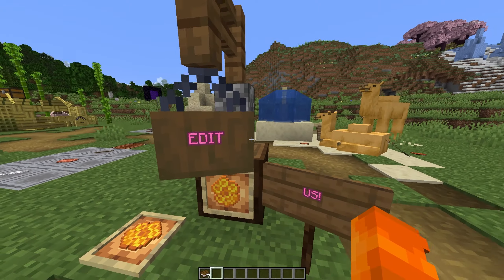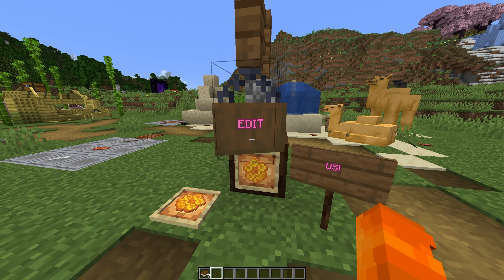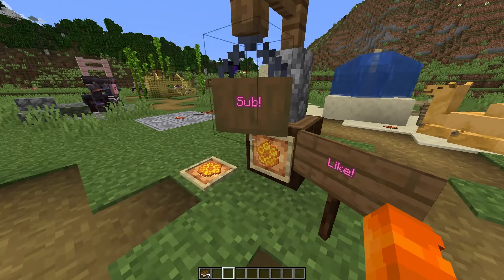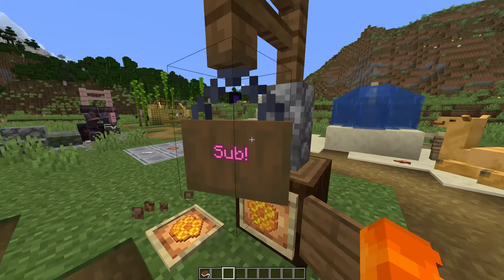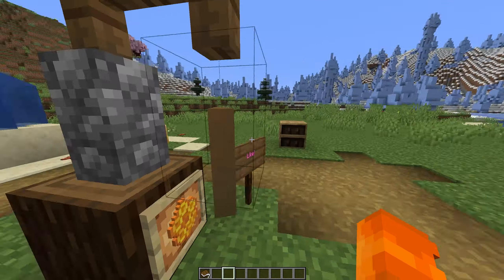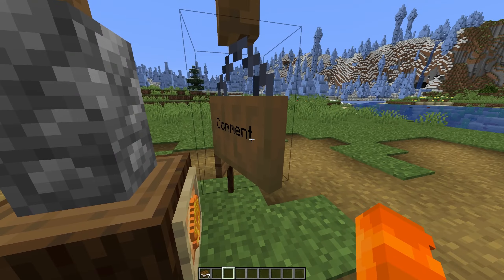On the subject of signs, you can now right-click with an open hand — nothing in my hotbar — and you can now edit the sign. You can also edit the back of the sign, and you can dye them separately. So you can dye the back whatever color you want and the front one will be dyed separately.